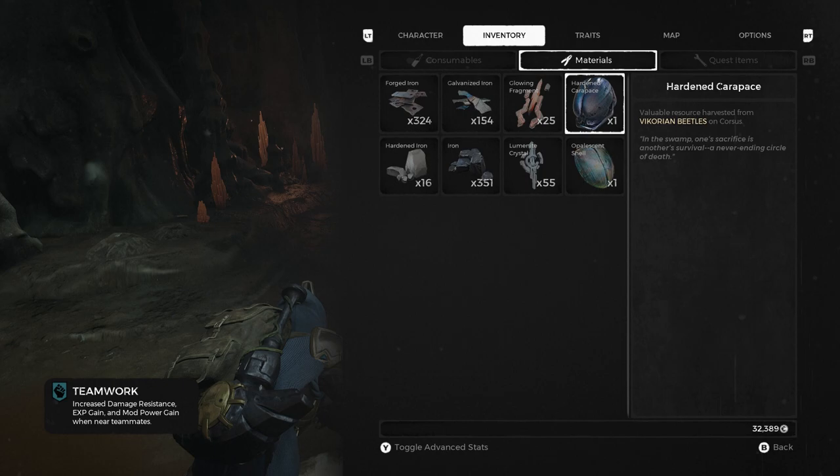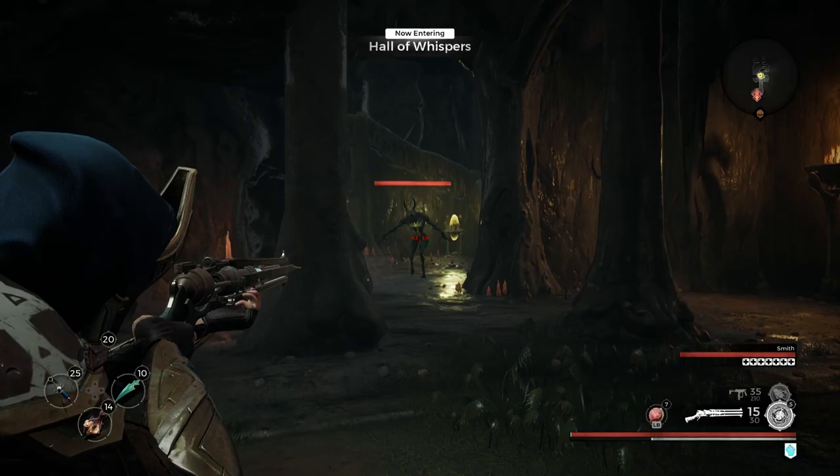Hello everyone, John Hurricane here from GamersHeroes.com. Today we'll be going over where to find Hardened Carapace in Remnant from the Ashes, the Swamps of Corsus DLC. Let's get started.